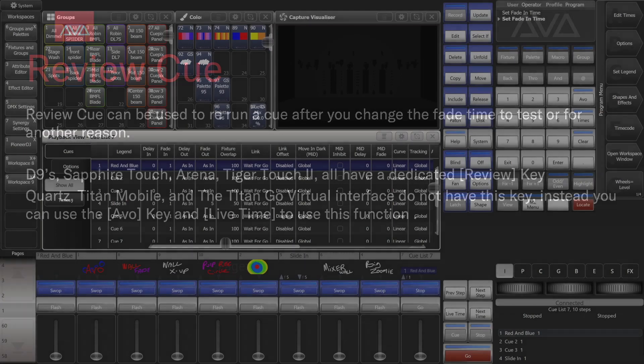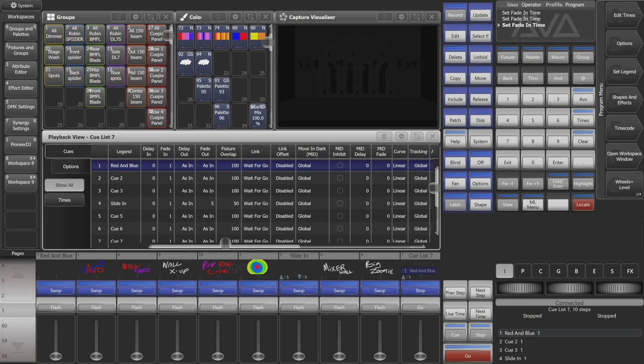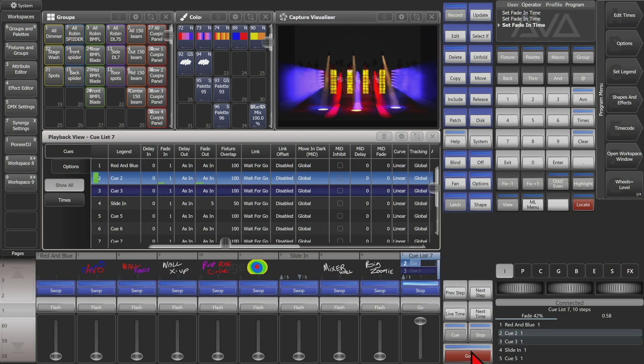So let's take a look at that. Here you are on version 15.1 of Titan on the Titan Go virtual interface. Go ahead and fire up our queue list here and then go ahead and hit go, and we'll go through to a couple of queues.